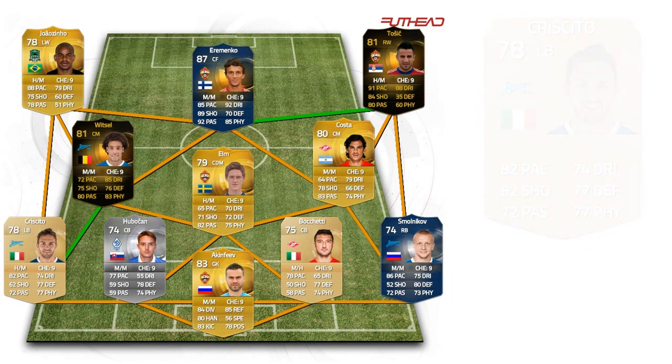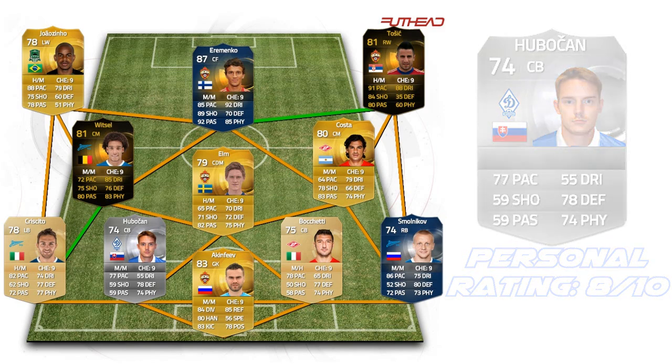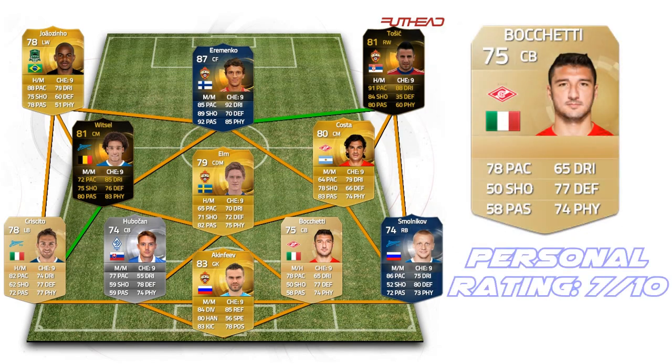On to the left centre back we have Hu Boshan. He's a really good silver — look at those stats: 77 pace, 78 defending, and 74 physical. That's pretty good. And Boshetti on the right has basically the same stats, so I'm not going to read them out. He's so good for a non-rare, 75 rated.